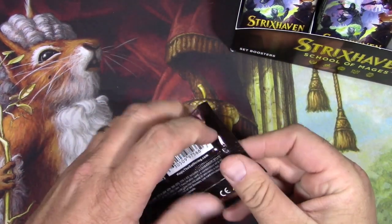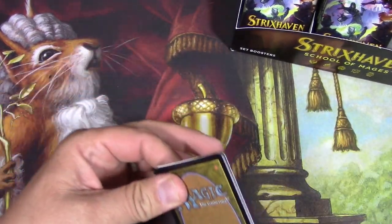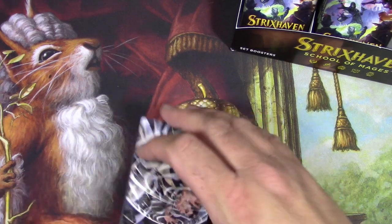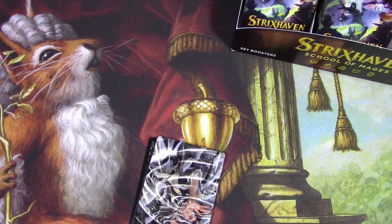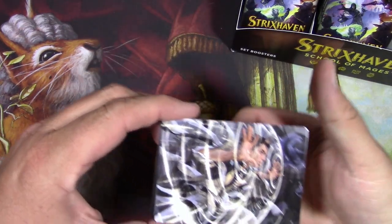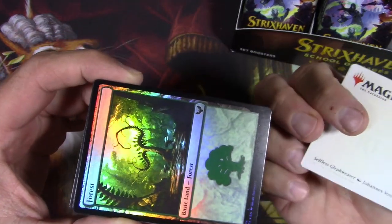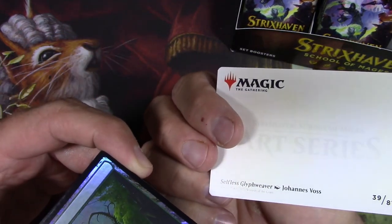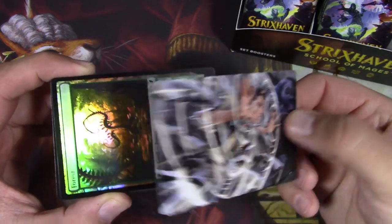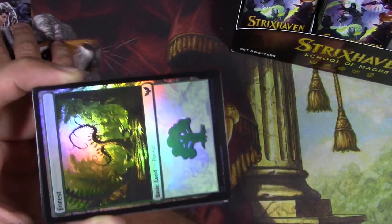Strixhaven set boosters — I'm still on the fence about these for me. I think I like draft booster boxes better just for the usefulness; you can actually play a game with it, where set boosters are really about collectability. The art cards are neat but I don't see myself wanting to collect a whole set of these, even though I am a bit of a collector. Johannes Voss — great, great artist — and there we got a foil.